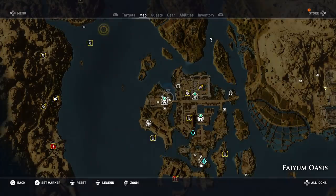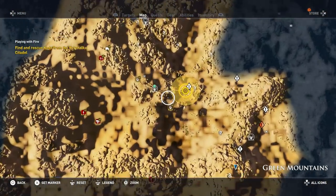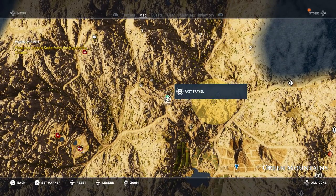Let me open up the map. We need to go back to the Green Mountains and head to the Citadel, which is right here. My only fast travel option is here.